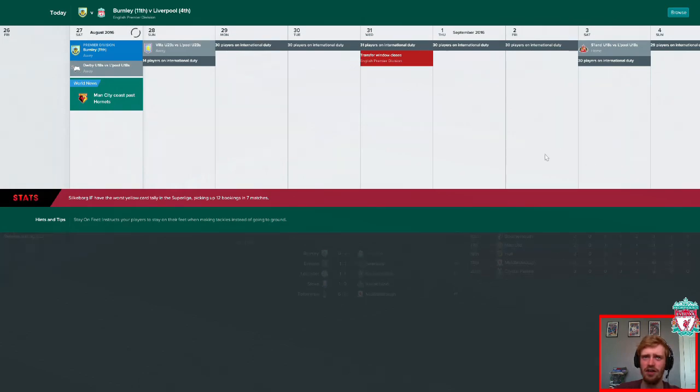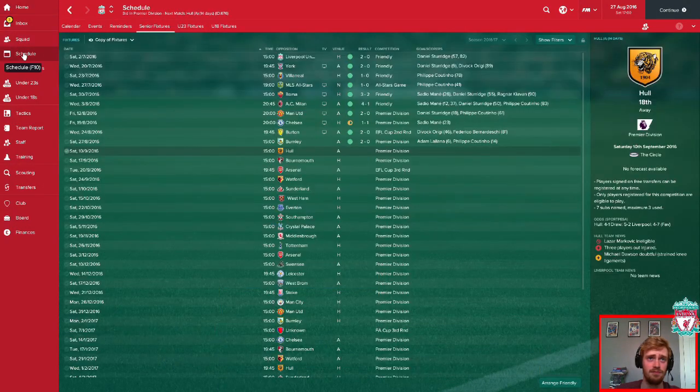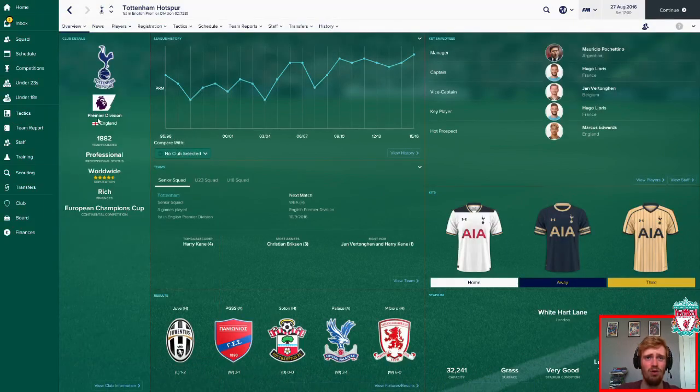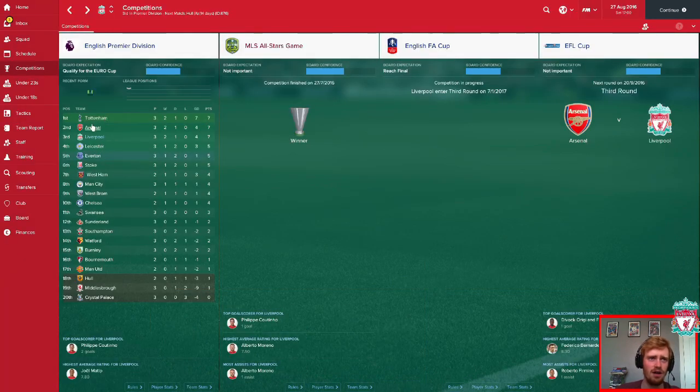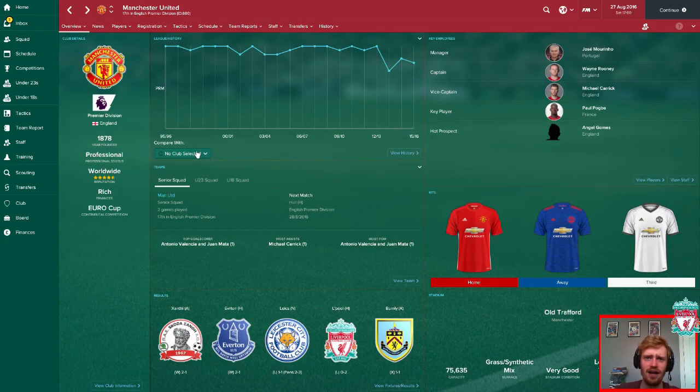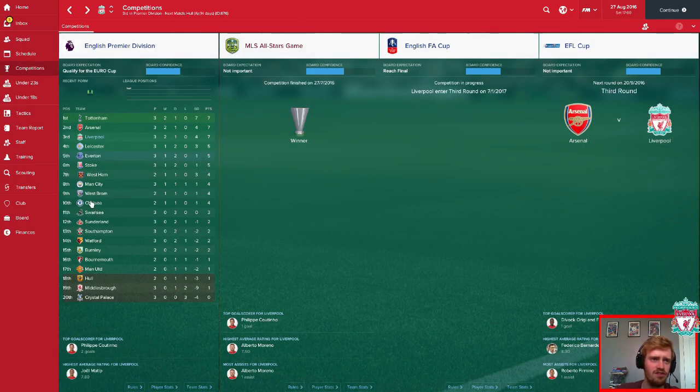I should have stayed on that screen to show the table at the end of the episode. Right, before we end I'll show you the table. Tottenham top with a goal difference of 7 — wow, I'm assuming Harry Kane. Arsenal in 2nd, us in 3rd, Leicester 4th. Everton are the only team in the Europa relegation zone at the minute. Palace are bottom with no points from 3 games. Borough and Hull have got 1 point. Man United, although they've played a game less, still only on 1 point — so they lost to us and drew to Burnley. We did better than United at Burnley. Chelsea in 10th, West Ham 7th, Man City 8th, Southampton and Sunderland down there — bet they'd love to be in that position in real life.